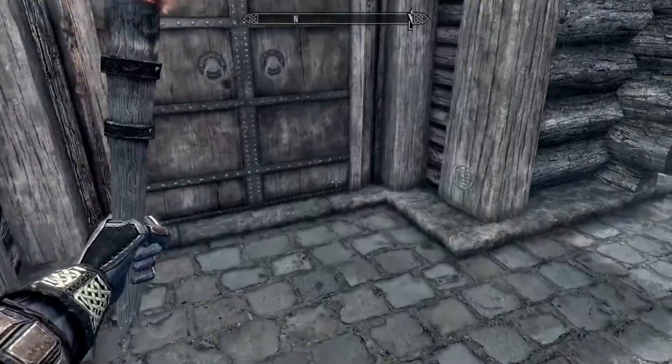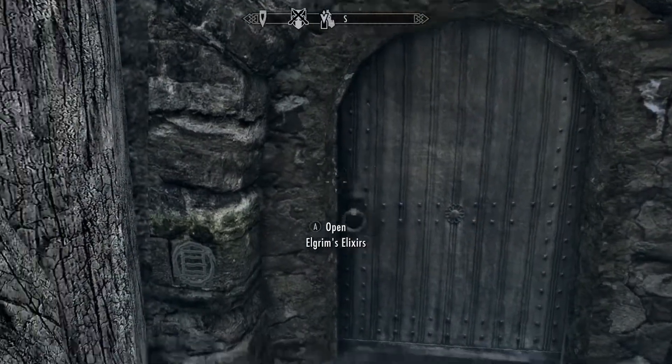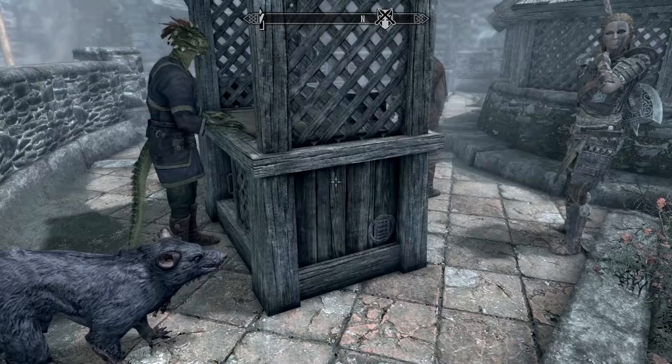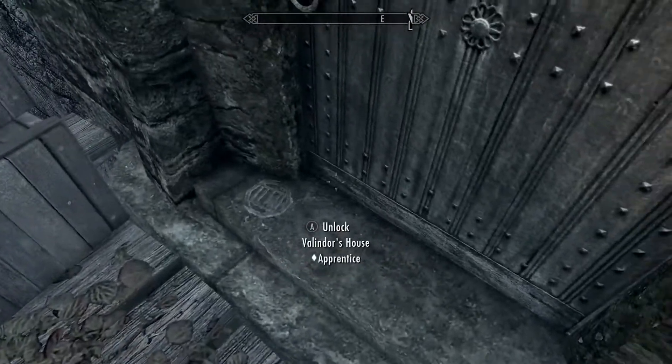In Riften, the Loot mark will be found near the Bee and Barb, Bolli's House, The Potion Shop, Marise's House, The Pawned Prawn, Madesi's Stall, Brand-Shei's Stall, The Scorched Hammer, Snow-Shod Manor, and Balimund's House. You can also find one in the Ratway Vaults.